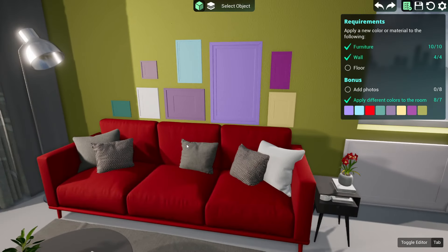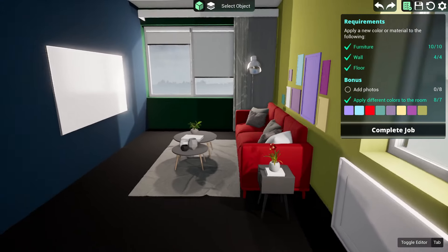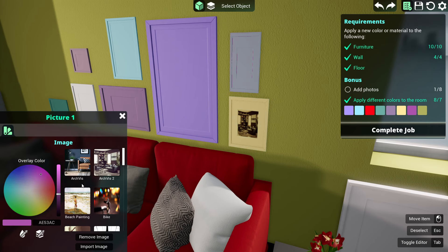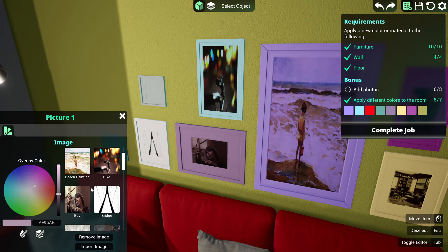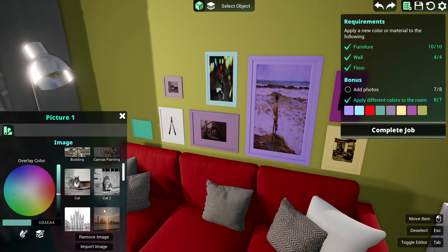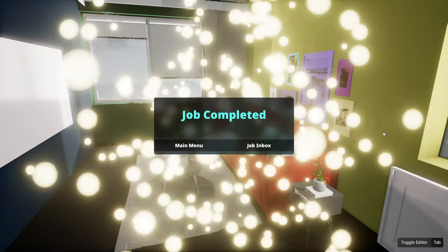So we need to add photos - there's undo, redo, save, reset. Apparently we've also got to do the floor - black floor, nice and colorful. Then add photos: we just pick random photos. A bike, a boy, a bridge, and last but not least a cat, and then a cathedral. Done it all!